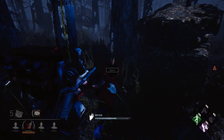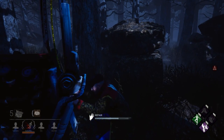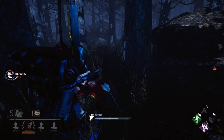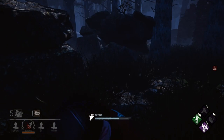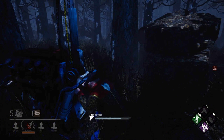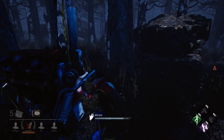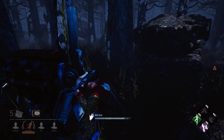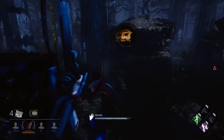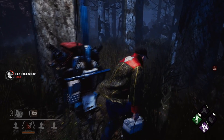An obsession would only be picked if a perk or add-on containing an obsession rule was active; otherwise no one would be the obsession. Due to this, you could figure out what types of perks the killer or survivor had based on seeing the obsession symbol appear. This was really only true for the obsession itself or the killer, as the other survivors would not see the symbol displayed on the HUD. One of the perks to use the obsession rule is Decisive Strike, a teachable obtained from Laurie Strode.